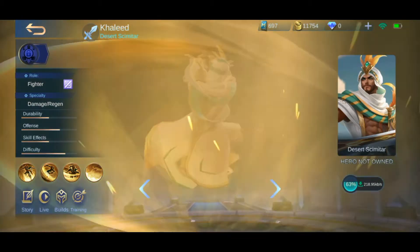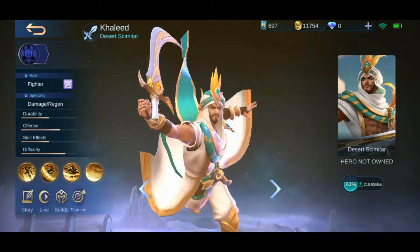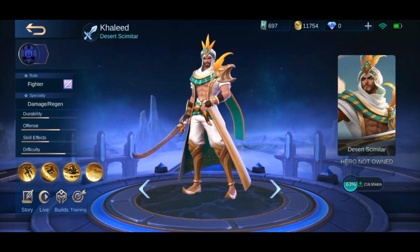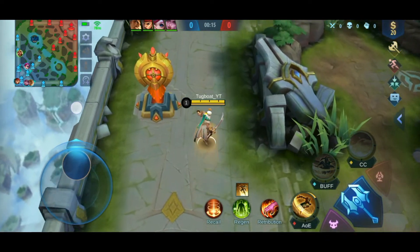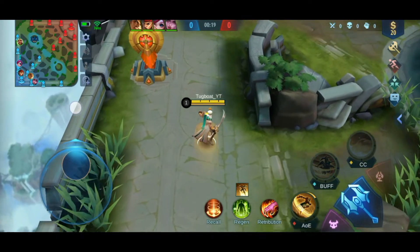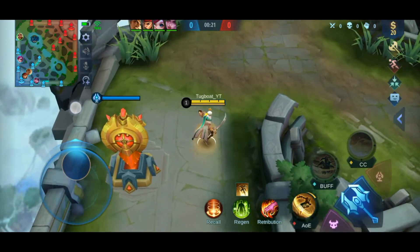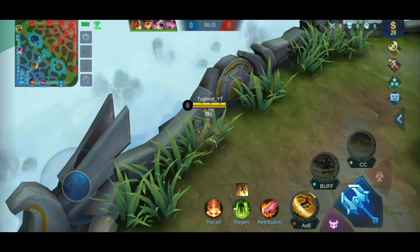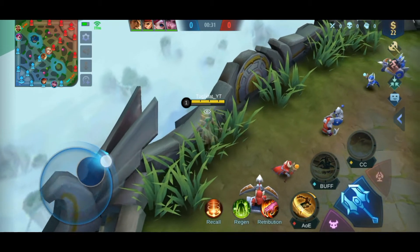I really like the hero Khalid and his skill moves. Khalid is a really good and powerful hero. It can do a lot of damage and also heal at the same time. It is a hero suited for team fights most of the time, and can also initiate the fight with the ultimate or the passive. I mostly dive in with the ultimate in team fights.